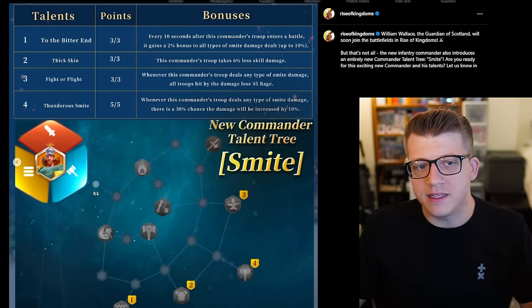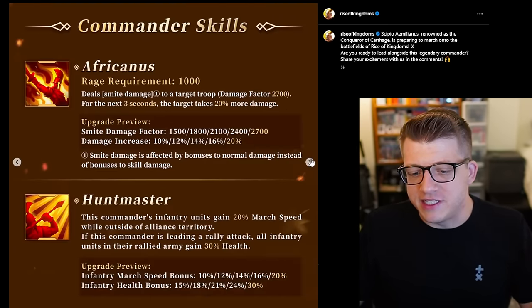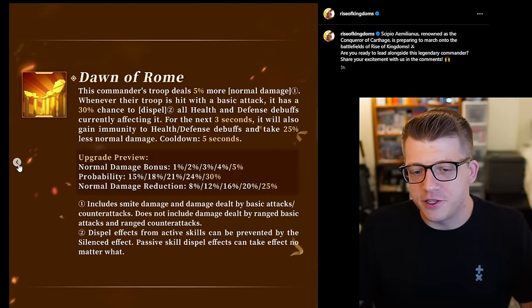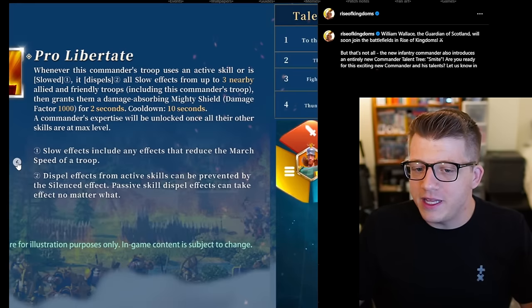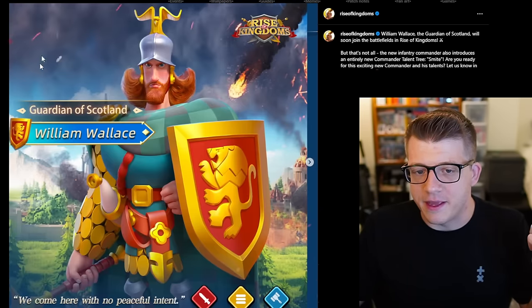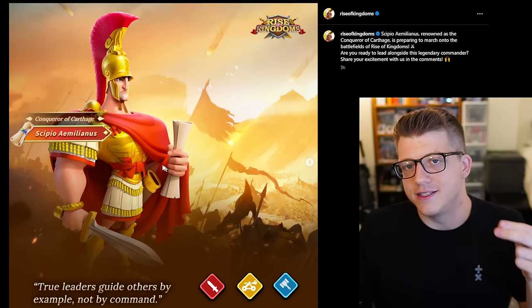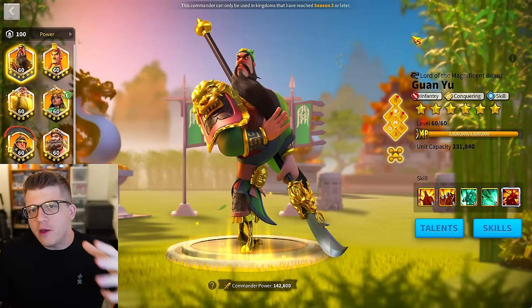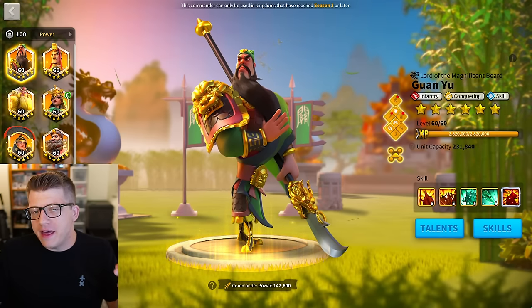They revealed four of the talents for the smite tree with William Wallace, and I feel like that was an opportunity to reveal four more talents but they just didn't. Maybe they're still working on them or figuring out balancing. This feels like a missed opportunity — they really should have shown us more of the smite talent tree with Sepio Emelianus's reveal.